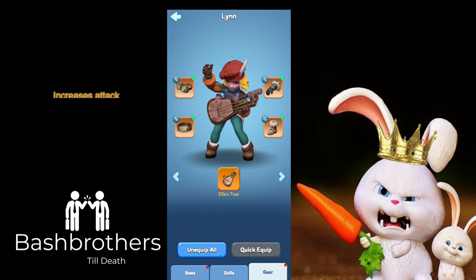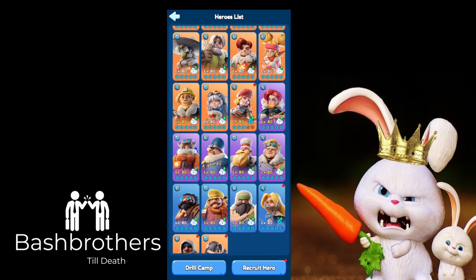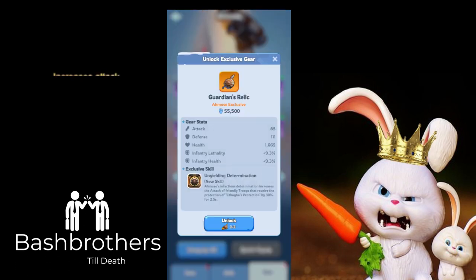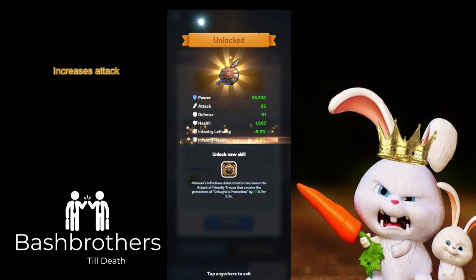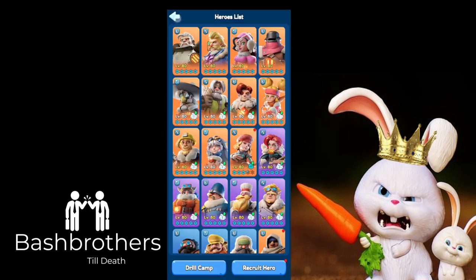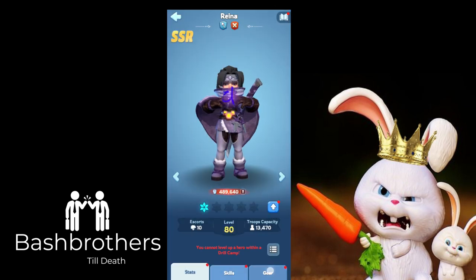Amos's exclusive gear is the Guardian's Relic — it increases attack for two and a half seconds. I don't know what that means without a PvP update breaking down battle timing, so I need more context on that. Leveling it up seems to only increase the gear stats, so that might be the highest level of its effect.